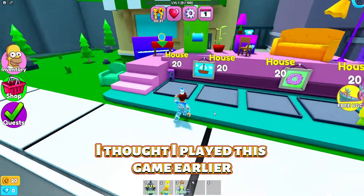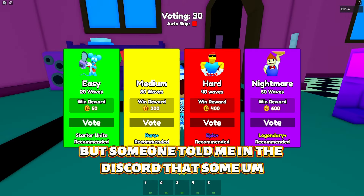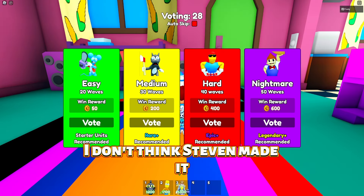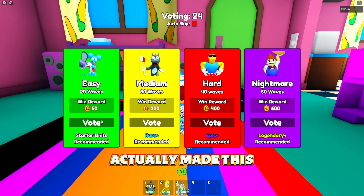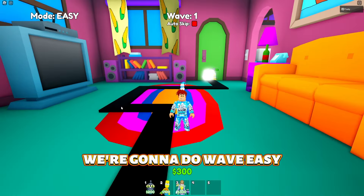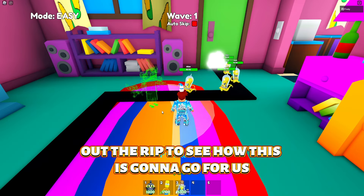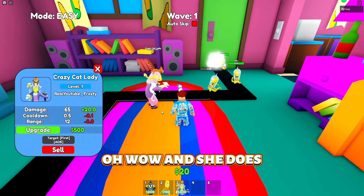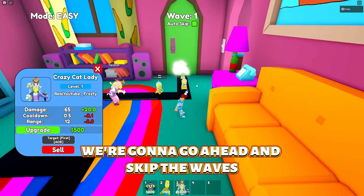I thought they were copying Circus Tower Defense, but someone told me in the Discord that the other dev — I think his name is Smash — actually made this game. We're gonna do Wave 20 on Easy. We're gonna put down Crazy Cat Lady right away to see how this is gonna go. She does AOE damage too, which is very nice. We're gonna go ahead and skip the waves.